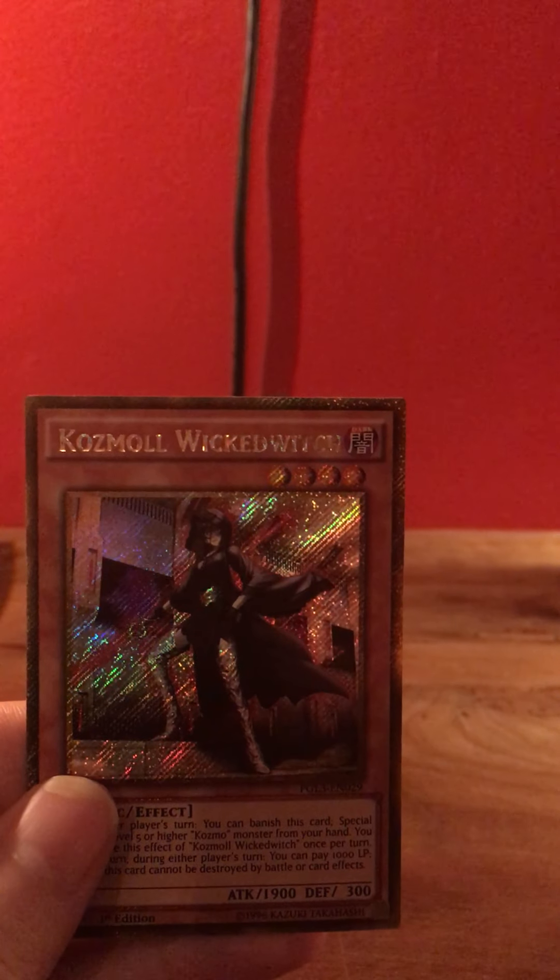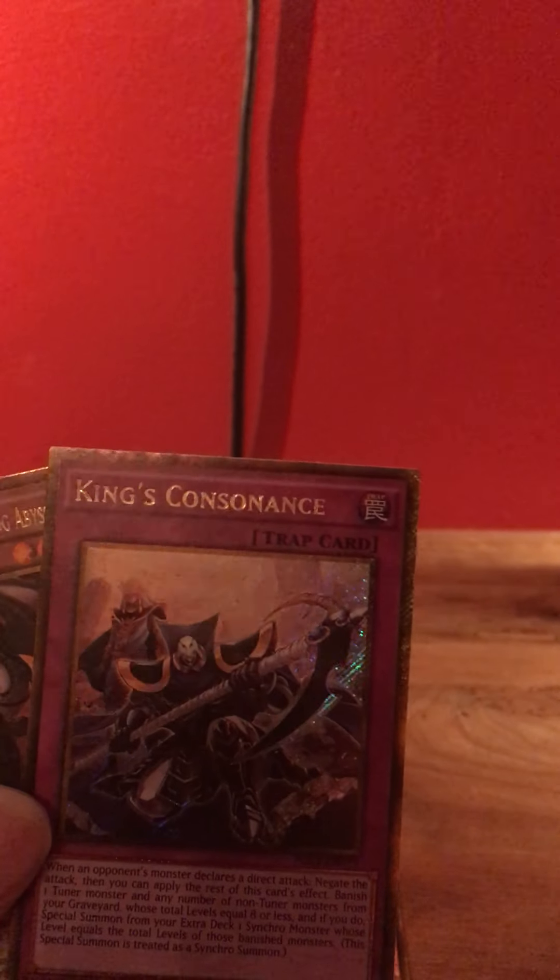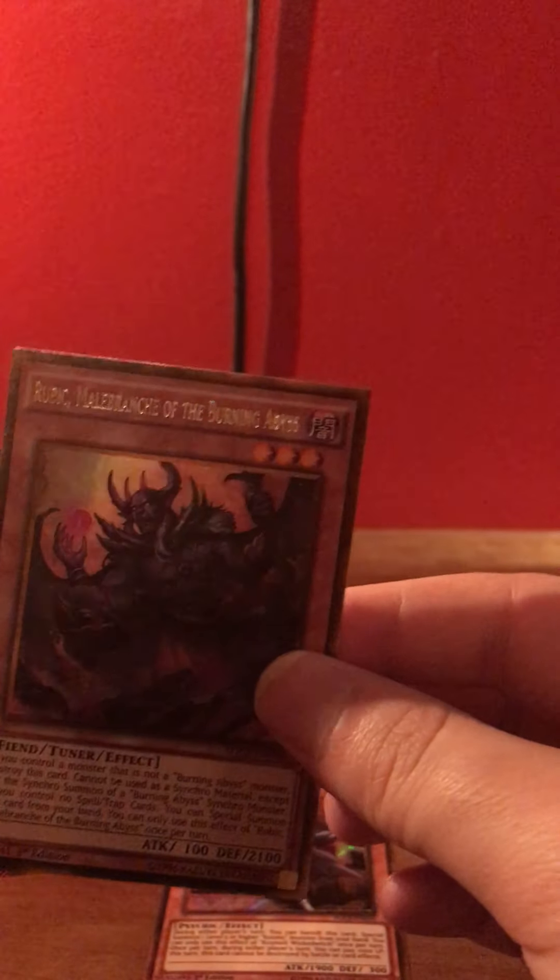Here we go — see that foil again. Cosmo Wicked Witch. Then the King's. See how the foil is? Come back to this foil.